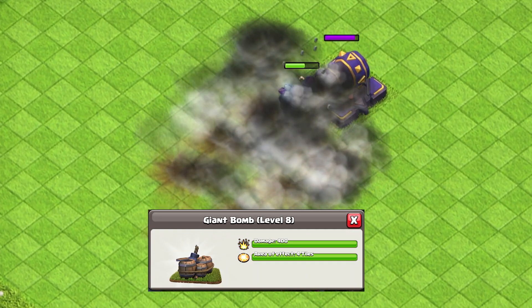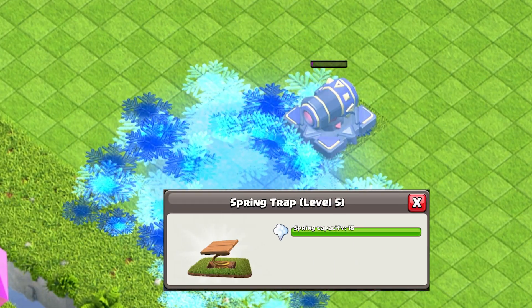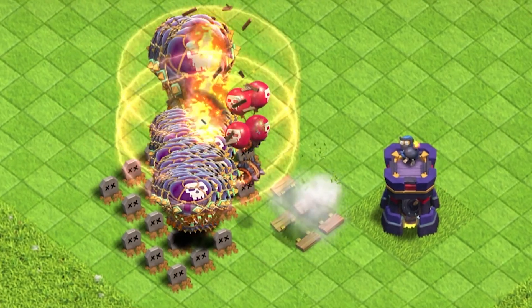The Giant Bomb hits hard and can even take down half of a Golem's HP. There's also the Spring Trap, which can send not only Ice Golems but also Yetis flying. Moving on to air traps, we have the Red Air Bomb and the Black Air Bomb. The Air Bomb can wipe out your balloon army if you're not careful.